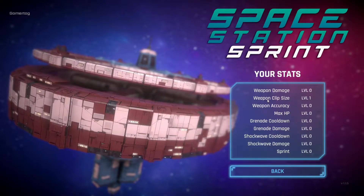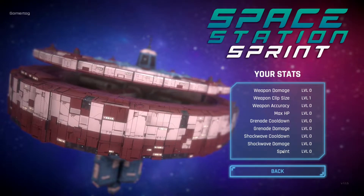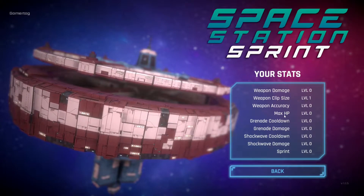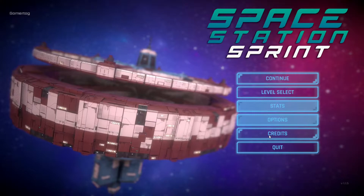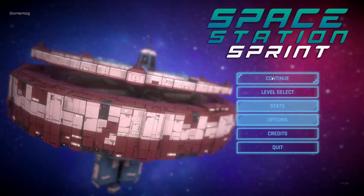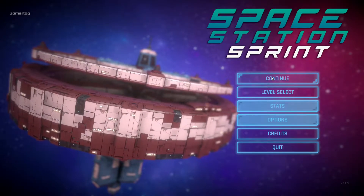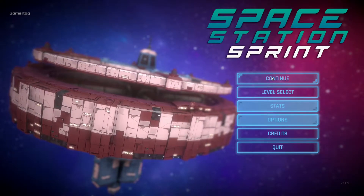You've got your level select, and stats — though I'm not sure what you get for leveling or why it's presented that way; it's not really what I'd consider a stat page. Then you've got credits, and you can continue. There's your campaign mode where you basically go through levels one after another until the end, and that's what we're going to jump into.